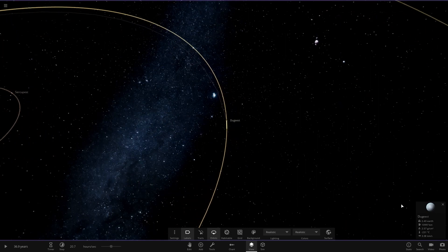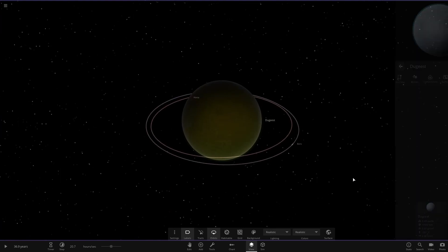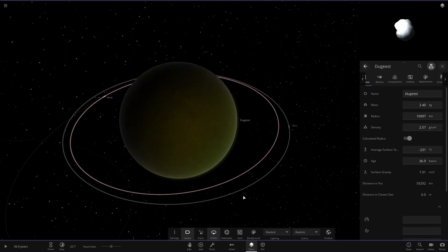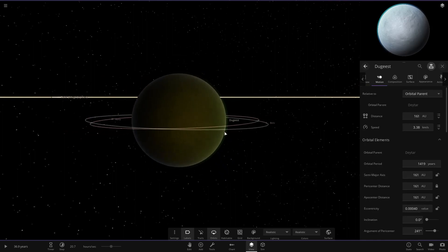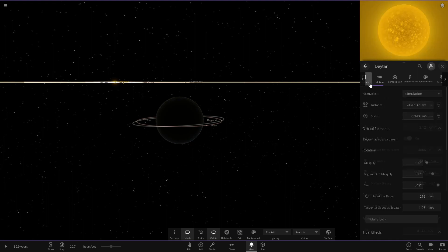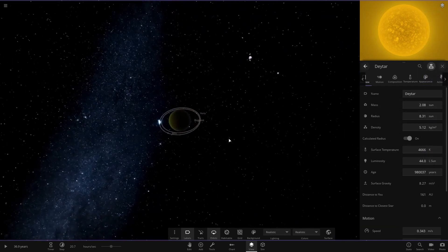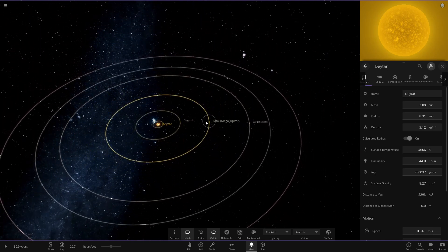This next planet is another rocky world — quite large at 10,000, which is like the size of a super-Earth, with some more moons around it. We can see the starlight is starting to dim — we're at 161 AU, so pretty far out. The star itself has 44 luminosity of the sun, a radius of 8.31 times the sun, and a mass of two solar masses.